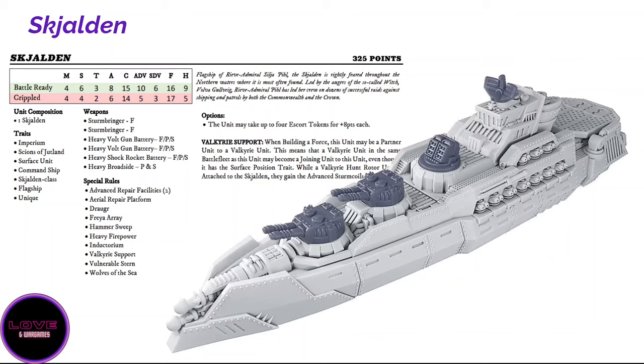The Skeleton still has everything else and trades one small rocket battery for a Freya array. It has advanced repair facilities too — you'll roll six dice, healing a hull point per activation on average. It also gets Aerial Repair Platform, which gives you a one-in-three chance to save a nearby aerial unit that would be destroyed — if it dies within about seven inches, you roll a die and on a success it stays alive with one hull point. It's a fine ability, especially if you have an air fleet.